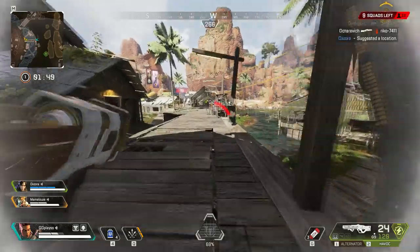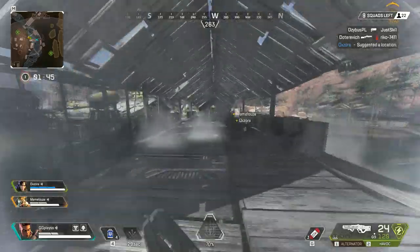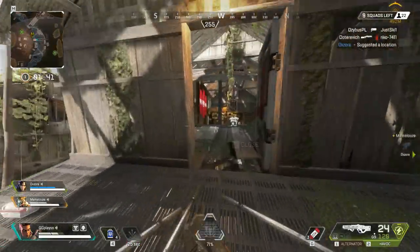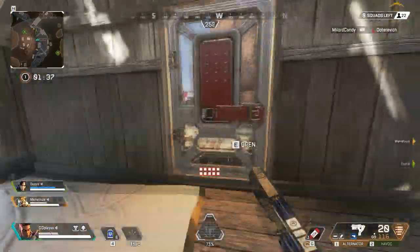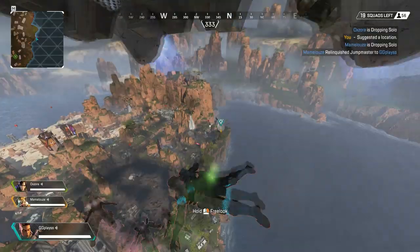You have to stick as a team, and the jump master is the master — you have to stay with them. You should detach from them just before you land so you can head to different buildings, because if you're all running to the same one, everyone's going to be spamming the pick-up button. You might end up with six bullets, he might end up with a gun, and you might end up with a blue helmet. How is that going to benefit anyone?